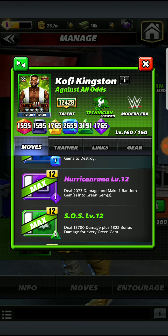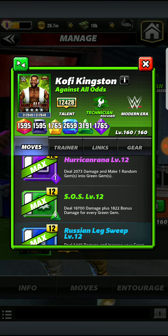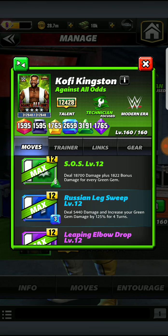Then we have a 1 MP Move Charge Purple Move in the Hurricane Rana, which is going to deal damage and make random Green Gems show up on the board. Then we have the SOS, dealing damage plus bonus damage for every Green Gem.